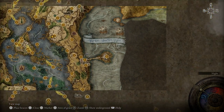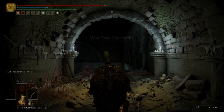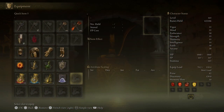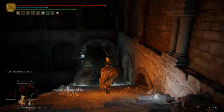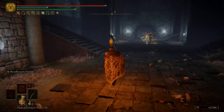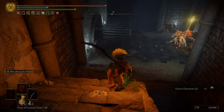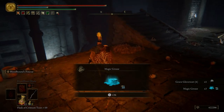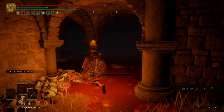Now what we want to do is zoom out and come all the way down to Caelid to the War Dead Catacombs. Let's go ahead and take off our Exalted Flesh. We already activated that Summoning Pool. If we come down here, we're going to see a bunch of enemies fighting each other — do not even bother with them. We're going to hop down right here and grab ourselves an item. Be careful of the clean-rot knights.